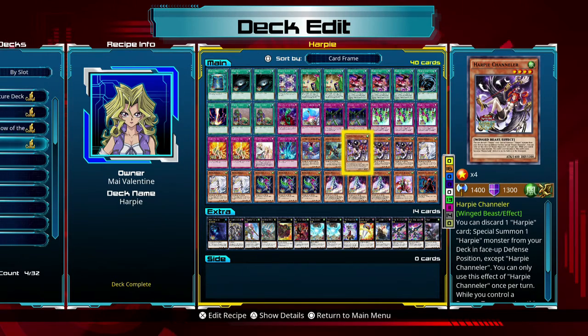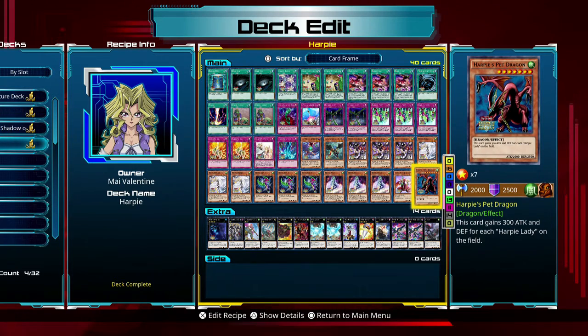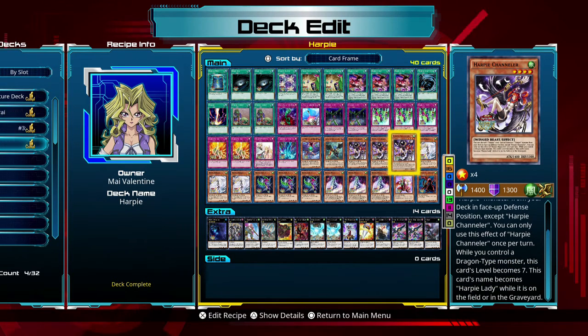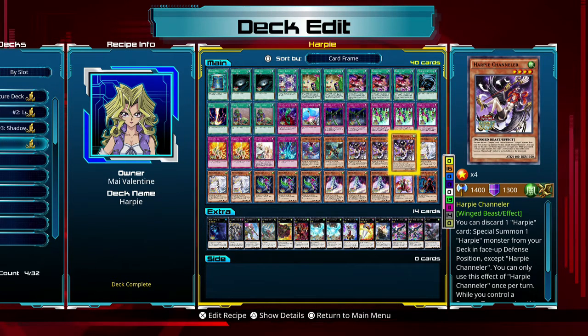Harpy Channeler is one of the best cards - it's basically the main way I'd want to get Harpy's Pet Dragon into the mix. I have to discard any one Harpy card, then I can special summon any one Harpy monster from my deck in face-up defense position, which is fantastic for Harpy's Pet Dragon because he has higher defense. He also gets 300 more attack for each Harpy monster on the field, so if I already have Harpy Channeler there, I bring in Harpy's Pet Dragon and he now has 2300 attack and 2800 defense - very hard to get rid of when he's in defense mode.